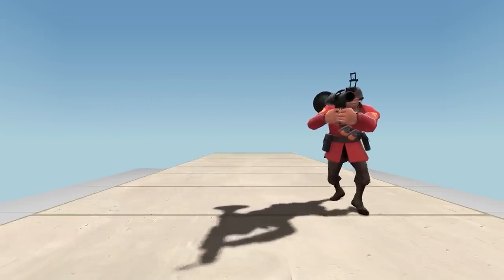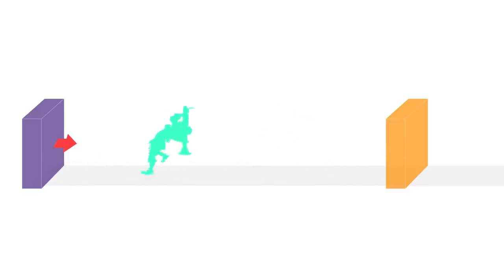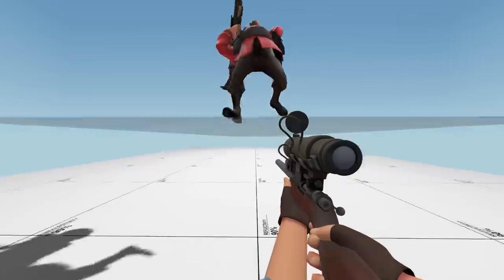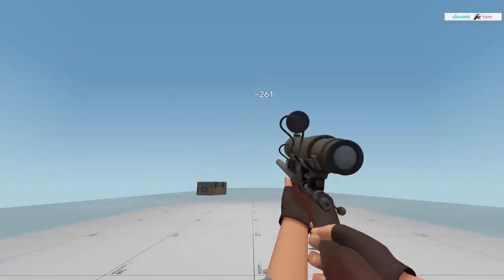To get around the soldier's bowel condition, I ended up just making a platform that teleports you back to the start when you reach the middle, essentially creating an endless treadmill. If you manage to get such an extreme angle through the legs, headshotting him like this is pretty easy and reliable. Having confirmed that it actually works in practice, I tried to get a headshot without crouching.